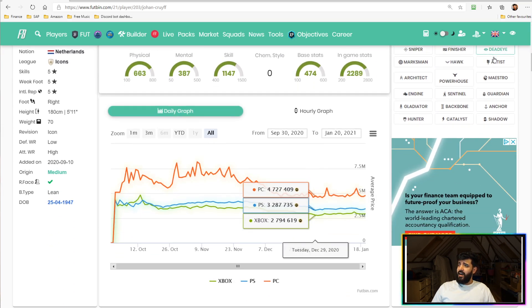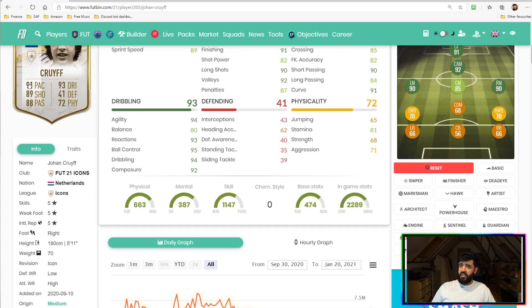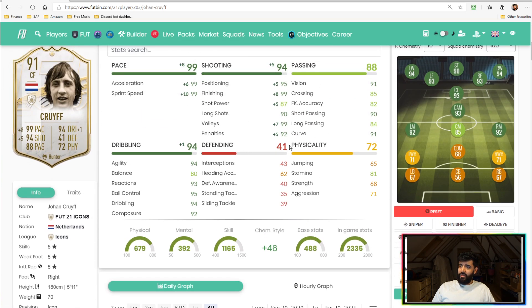In terms of chemistry styles, his base stats are 91 pace, 93 dribbling, 89 shooting, 88 passing, 72 physical. I would look at putting a Hunter on him to boost that pace and shooting — that gets you 99 pace and 94 shooting, which is absolutely lethal. Or you could put a Catalyst on him if playing him at the number 10 slot, which pushes his passing into the 90s — really, really nice.